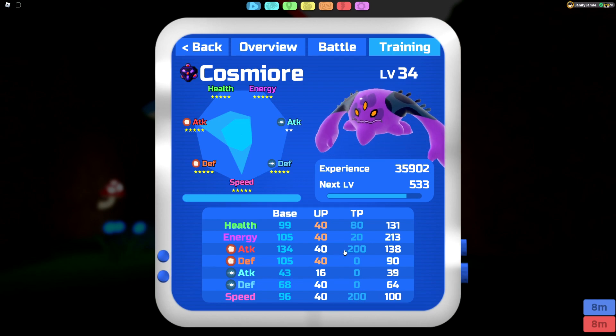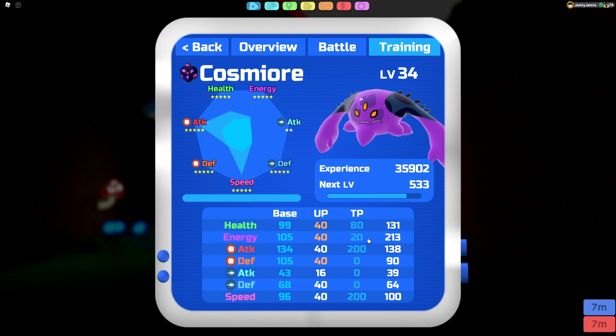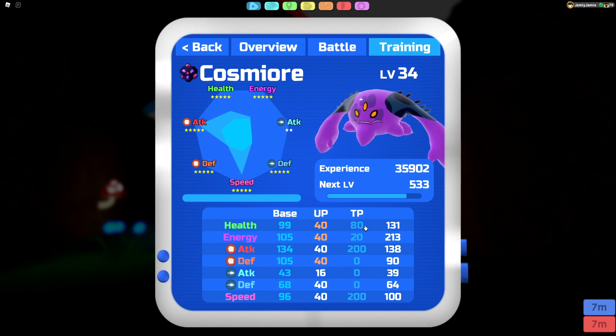200 Melee Attack so I can hit as hard as possible. 20 Energy gives me 276 energy at level 50, which basically lets me go for 5 Meteor Smashes without a Power Cust. If you want to run a Power Cust, you might want to increase this a little more. The rest is just going to dump into Health, since we don't really need it anywhere else.